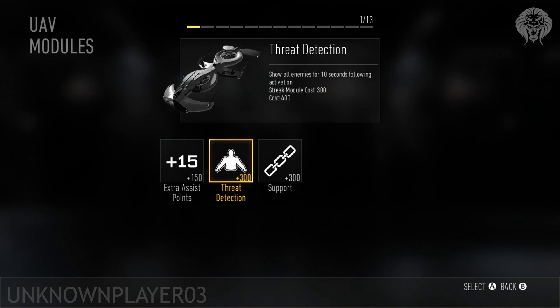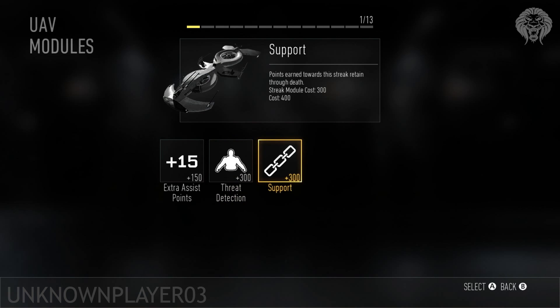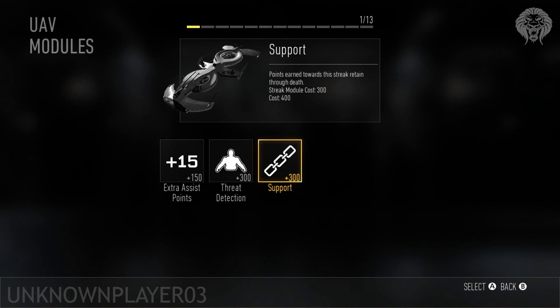Then you've got Threat Detection, which for an extra 300 points shows people through walls for an extra 10 seconds — very cool but it can get expensive. Then there's Orbital: I'm assuming this means instead of the UAV flying around the map where it can be shot down, it becomes an orbital UAV up in space that can't be shot down — so for an extra 300 points you get a UAV that's unkillable. Finally there's Support, which means when you die the streak doesn't reset — similar to support streaks in Modern Warfare 3. The catch is the UAV now costs 700 points instead of 400, but it's guaranteed since dying won't reset it.